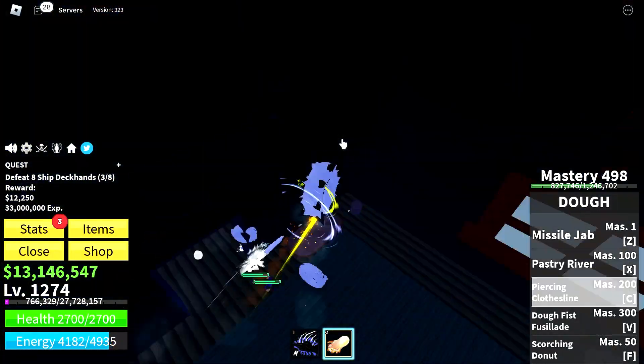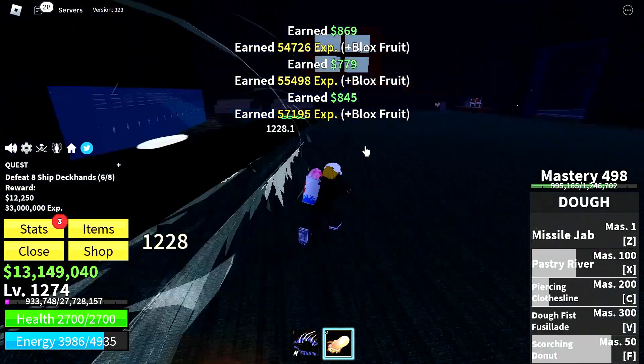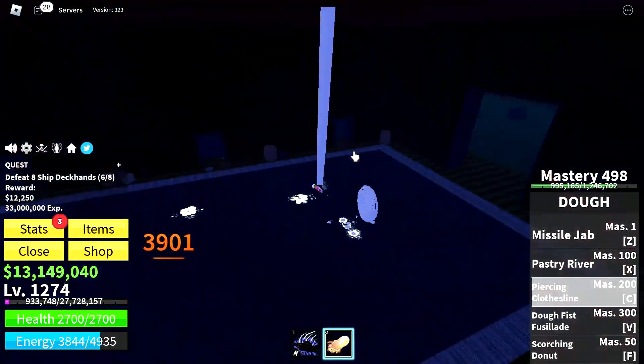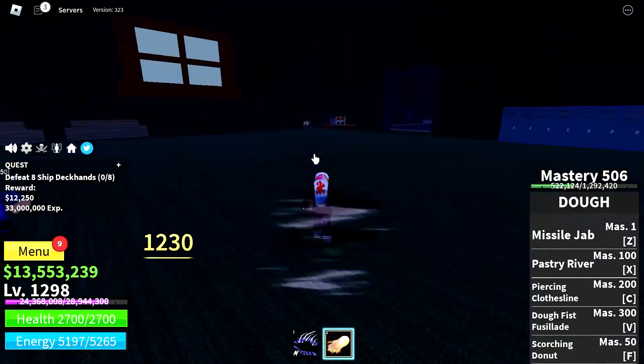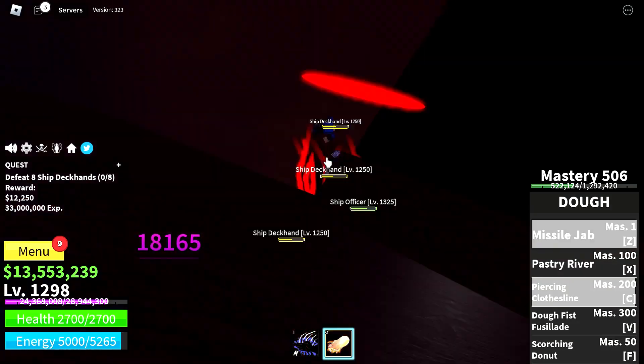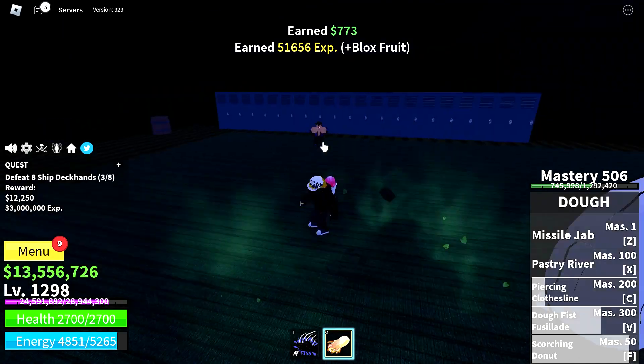Moving on to the haunted ship at level 1250. Just keep farming the ship deckhands for 100 levels — just like the zombies, these NPCs are very easy to farm. Just watch out for the dough X skill in there, as it can put enemies out of bounds and make them annoying to kill.